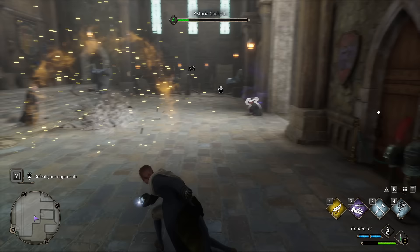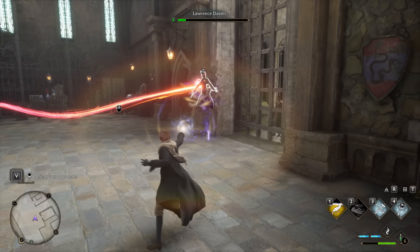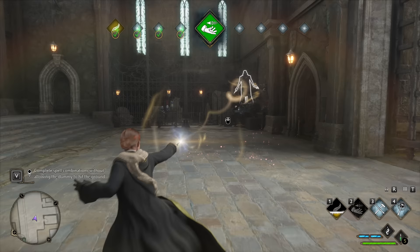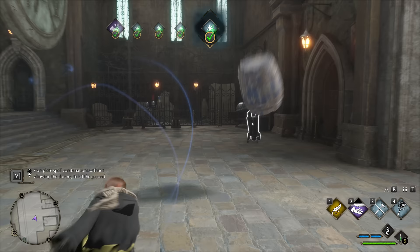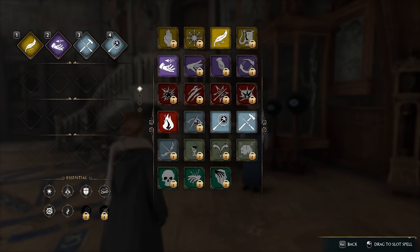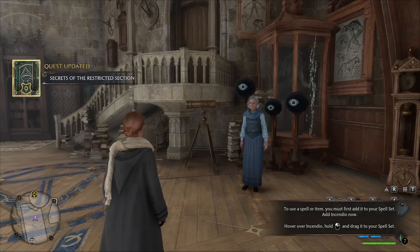That should see you through both duels successfully. All that's left is to complete one round of spell combination practice — you'll be taught the combos-of-four mechanic here too. Then return to Professor Hackett, who will teach you the Incendio spell, your first spell from the red damage family. Equip it right away so you now have one spell each from the control, force, and damage families and are ready to face whatever shields your enemies can come up with.